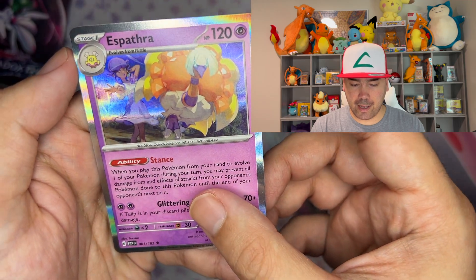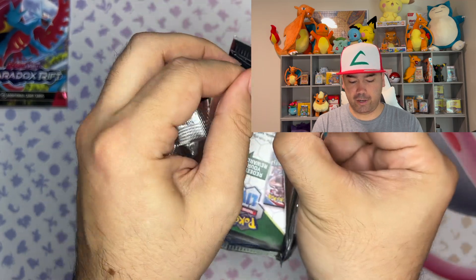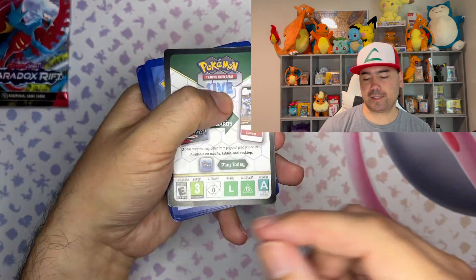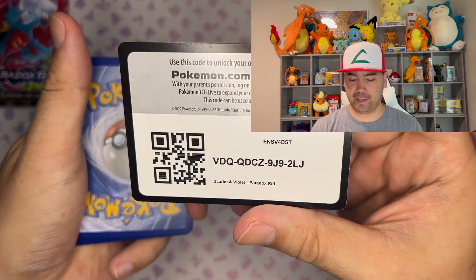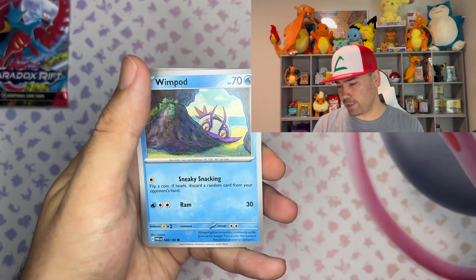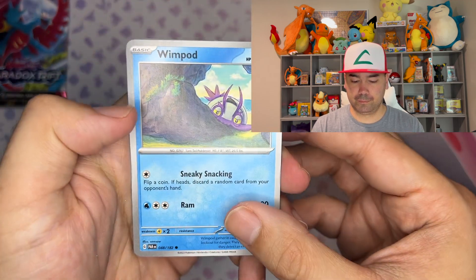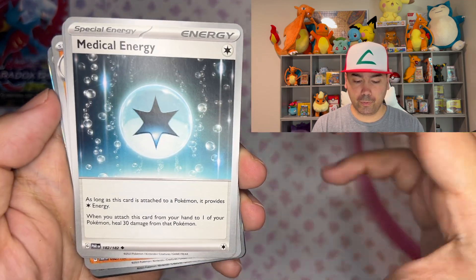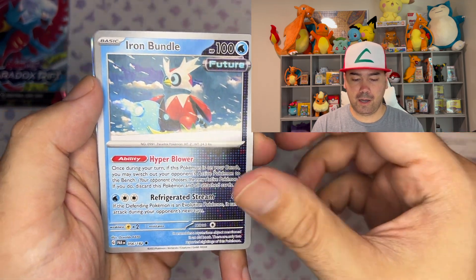Simisage and an Espathra. But what is your guys' chase card that you are trying to get out of this set? I was looking at pull rates and I heard the pull rates are just ridiculous. If you're wanting to collect the whole set, it looks like there are 182 cards — are y'all planning on collecting all of them?